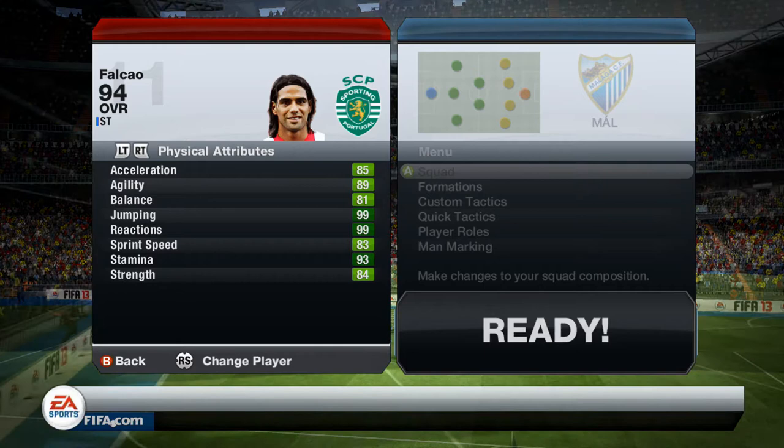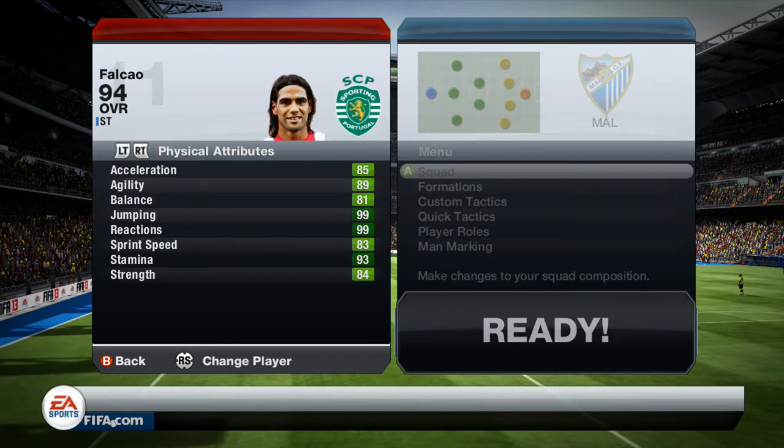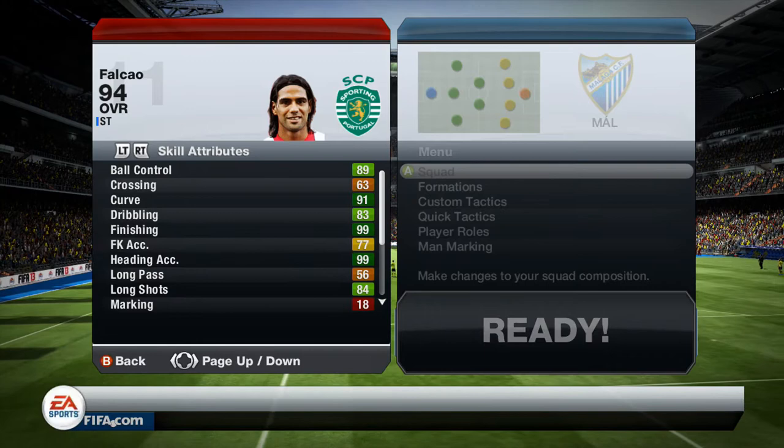His physical attributes are incredible: 93 stamina, 99 reactions, 99 jumping, 84 strength, 83 sprint speed — you can read the rest. And then 91 attacking positioning. Those are the in-game stats.